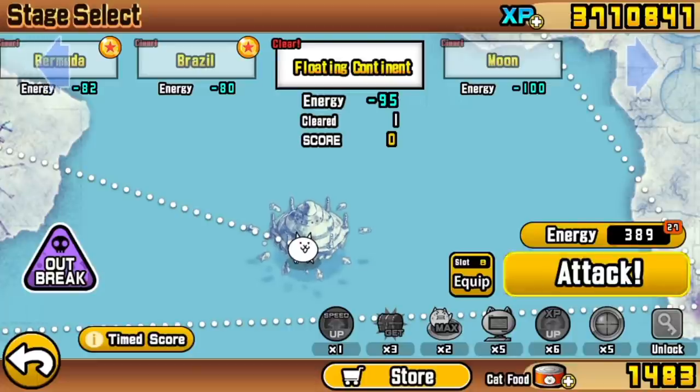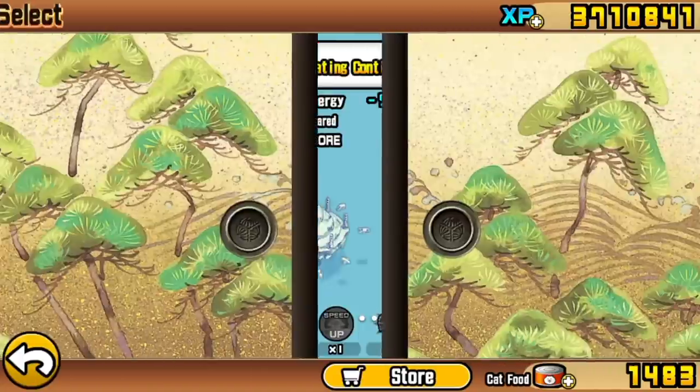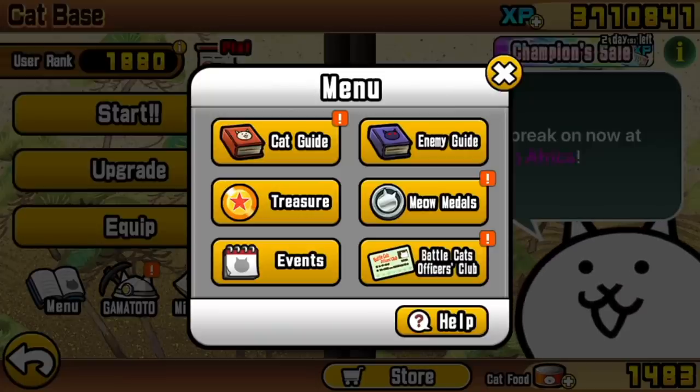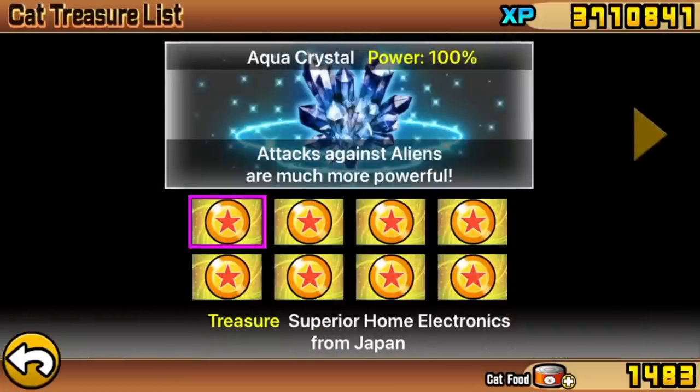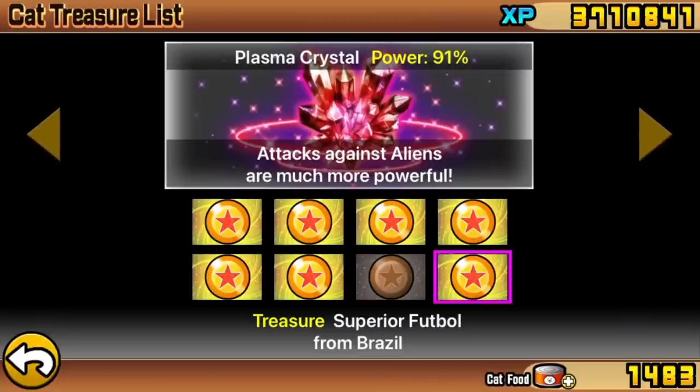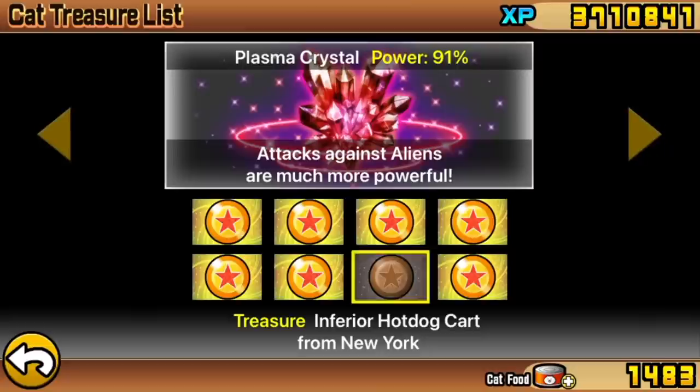This is what you're going to be expected to have going into these stages. Treasure is massively important, and without it, levels are massively difficult, and I can't help you in any way if you don't have your treasure ready. You'll want all superior treasure on the first crystal. When you reach these final two stages, you're able to get 100% of the Plasma Crystal after Brazil. The way I've got these treasures for tutorialing means I've only just got the final treasure, so it isn't superior. Consider this as a base point of the guide - a point you're able to improve from with better treasure.